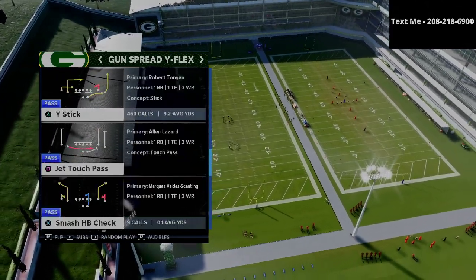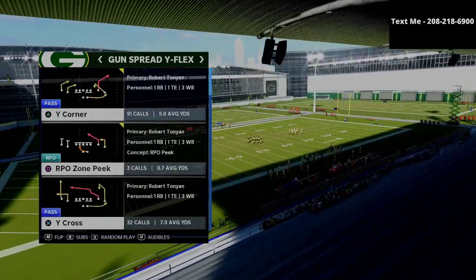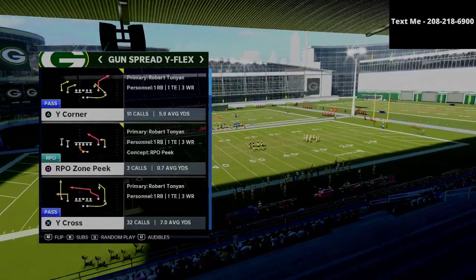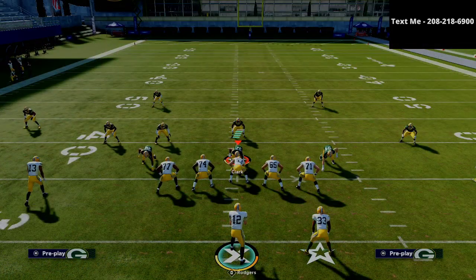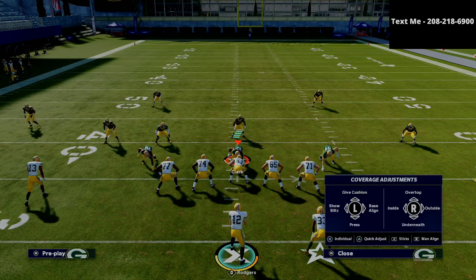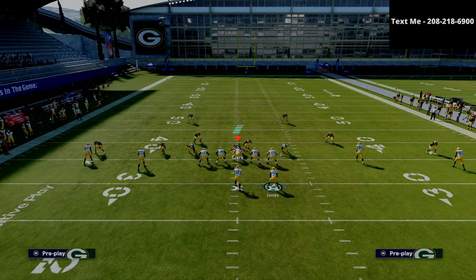The play we're going to be talking about in today's video is the wide corner, and why it is so effective at this point in the season. Part of the reason why this route is really powerful is because it is a smart-routable route. As you can see, it's going to turn into this sharp corner route.